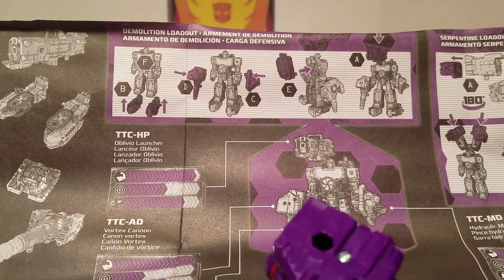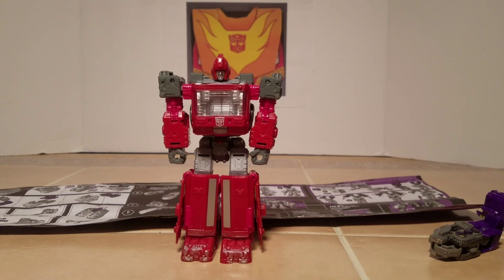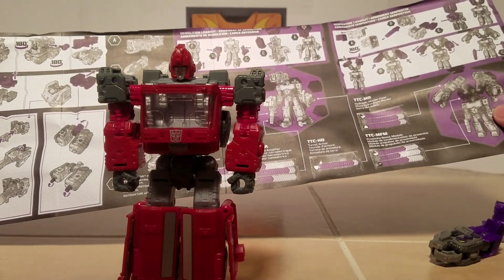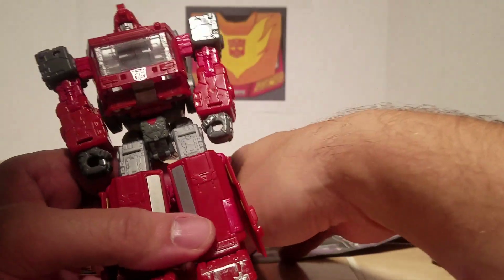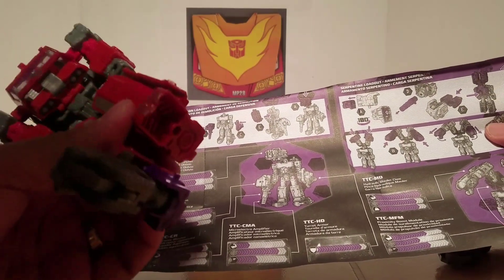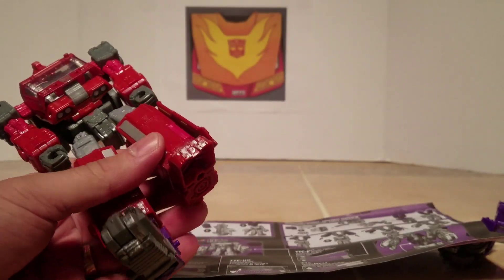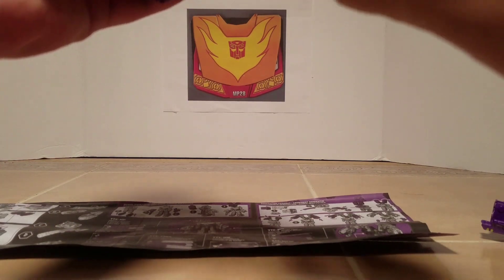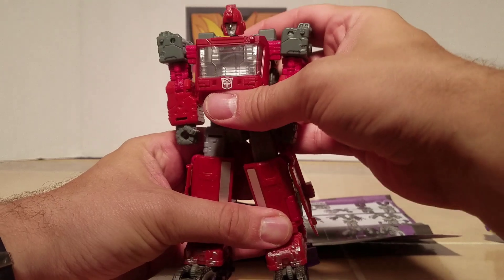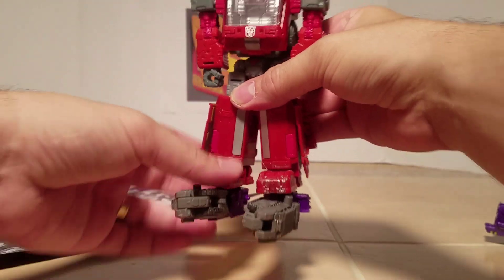We're going to do demolition mode. I don't have Refractor, so we're going to use Ironhide since he has the hole in the back. You put the feet on — these are 5mm slots. You've got to turn these over so they sit right. That is the feet.